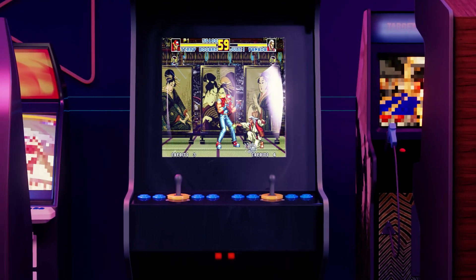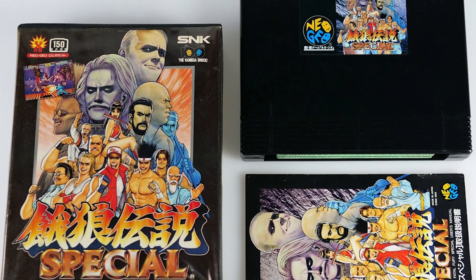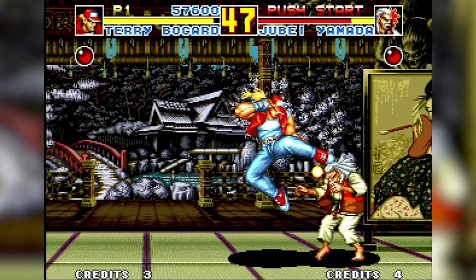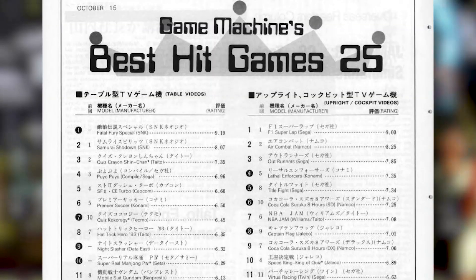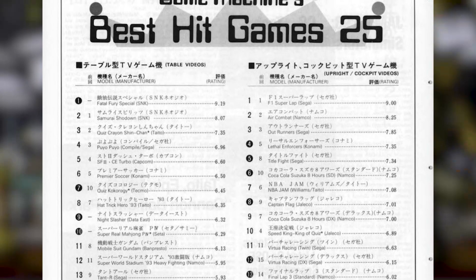Fatal Fury Special was released in the arcades on September 16, 1993, followed shortly by a Neo Geo AES version before hitting multiple home consoles. Upon its release, Fatal Fury Special received rave reviews and was met with great reception. It would take the game only a few weeks to be crowned as the most successful arcade machine in Japan, as per Game Machine magazine.